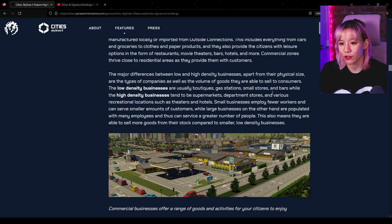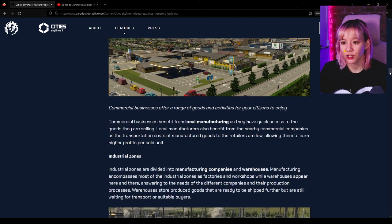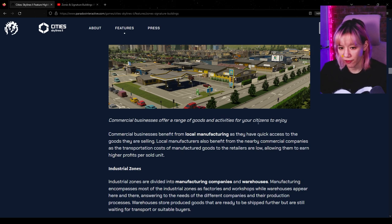Small businesses employ fewer workers and can serve smaller amounts of customers, while large businesses have many employees and serve a greater number of people with more stock. Commercial businesses benefit from local manufacturing as they have quick access to goods they are selling. They also benefit from nearby commercial companies because transportation cost is lower, so they can have a higher profit — so we'll have to keep that in mind.